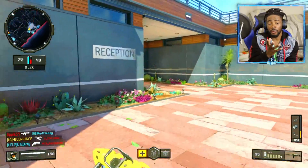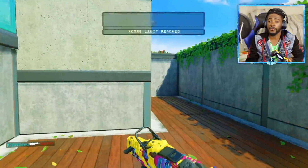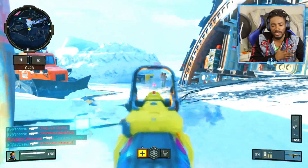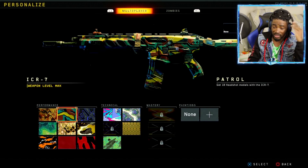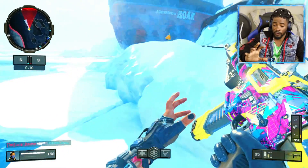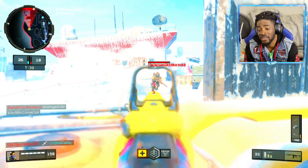I'm going to be showing you guys gameplay of me using this class setup at the end of this video — check it out. Comment below which one is your best class setup so people can try it out. You don't have to use my setup — look in the comment section and communicate with each other. As you can see, I'm pretty much maxed out on the ICR because I use this gun a lot. It's a laser gun with no recoil. I'm also close to unlocking the Gold camo and I'll be bringing that for you guys on this channel. I'm really happy to be back.